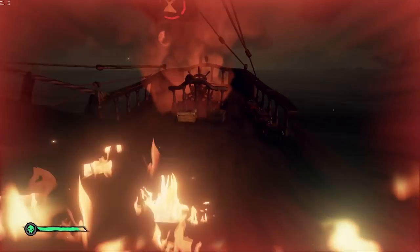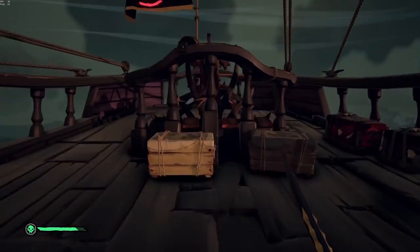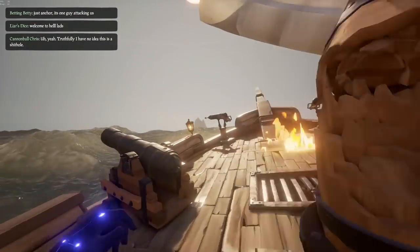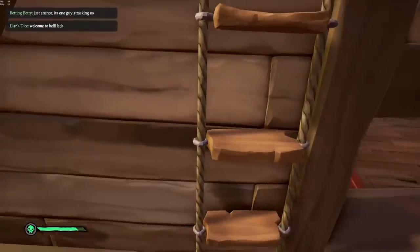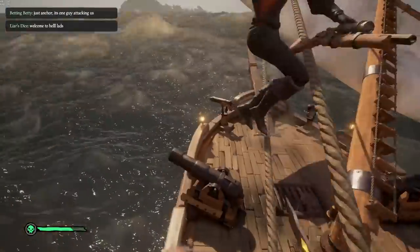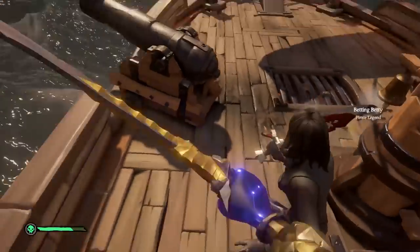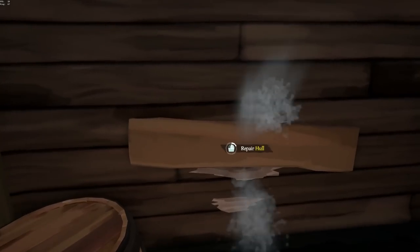Besides the sword lunge, the other move that separates an M1-spammer sword bot from a sweaty sword lord is the sword hop — where you block with the sword and hop in any direction. Utilizing this move should be your top priority, and you should be so good with it that it becomes second nature. This move is key not only for mobility but for dodging shots and staying unpredictable.